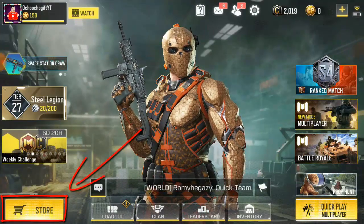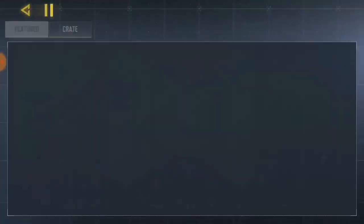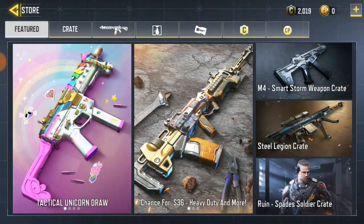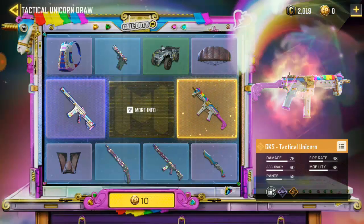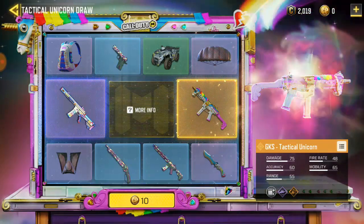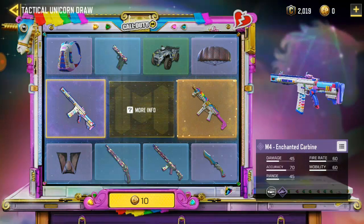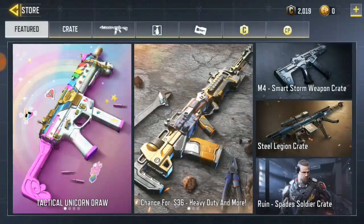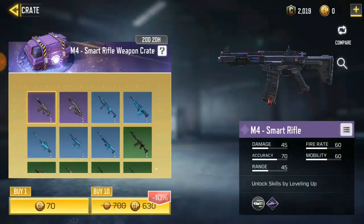Click on the store button and you'll be taken over here. These other skins here are not free — you have to buy them with your CP. So without CP you can't get these, and they're kind of cool awesome skins, but none of them are free. Don't worry though, I'm going to show you guys how to get free gun skins.